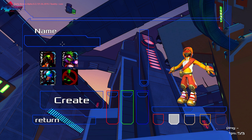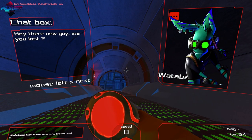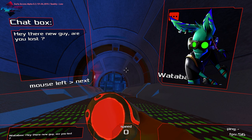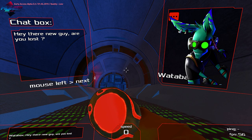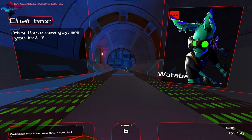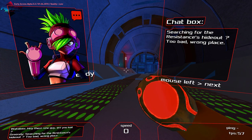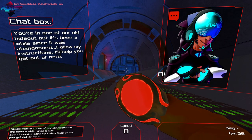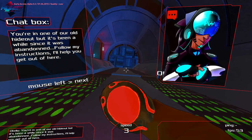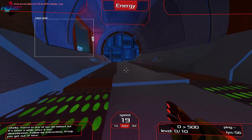Let's actually get into the game. Name our character, create. Then we go through a basic tutorial-type thing. This is our chat box — we've got the person on one side who's talking and what they're saying on the other. You left click to go to the next dialogue. I like how you can actually play the game while you're chatting, though you can't run nearly as fast. 'Hey there, new guy. Are you lost?'